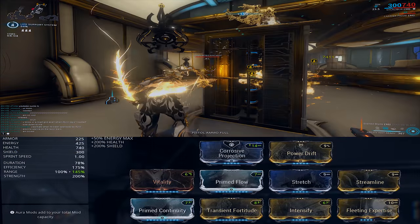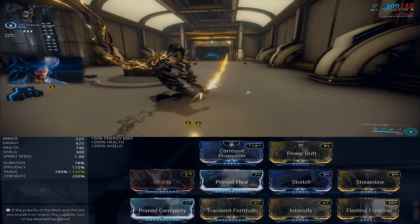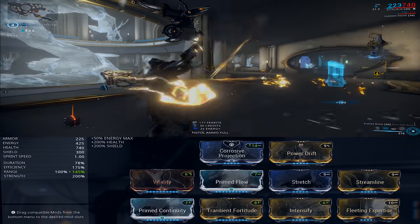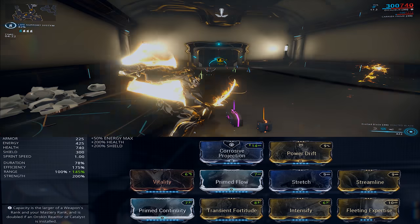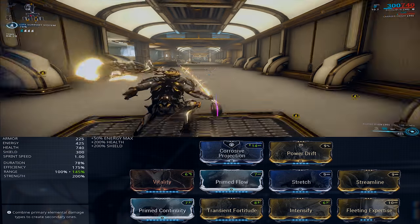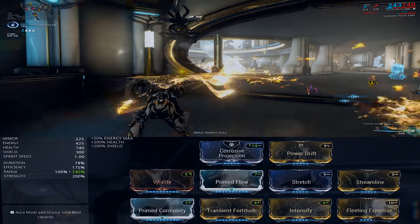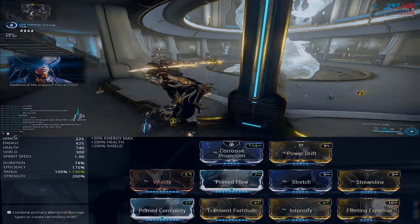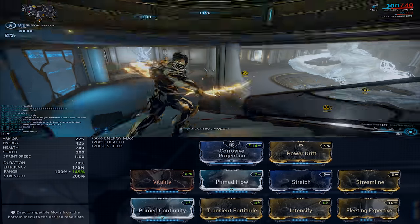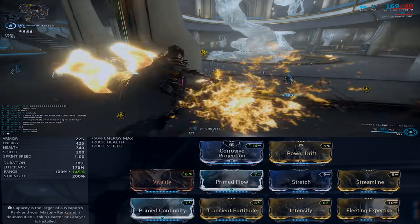Now we're going to talk about the builds I personally use for Excalibur. Please keep in mind these are my builds and they suit my playstyle — I'm not claiming these are the best builds under any circumstances, feel free to mod however you like. First up is my Exalted Blade build without the Chromatic Blade augment. This build focuses heavily on Power Strength, Power Duration, and Power Efficiency. We combine Transient Fortitude with Intensify and Power Drift to get an extra 100% Power Strength, adding 250 extra damage to Exalted Blade's basic attacks. Transient Fortitude and Fleeting Expertise have a negative impact on Power Duration, which affects the time spent in Exalted Blade and how long enemies blinded by Radial Blind stay blind.